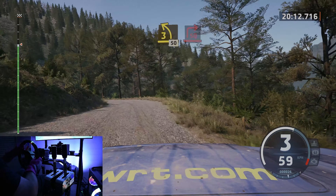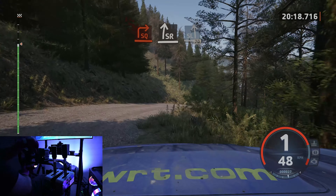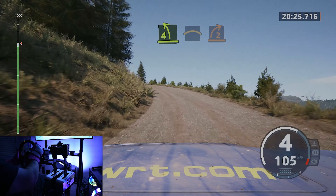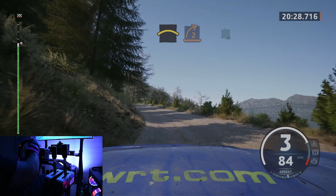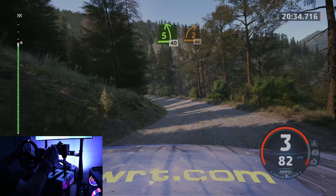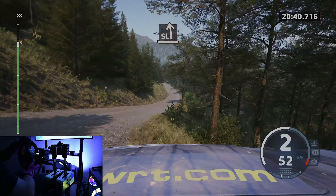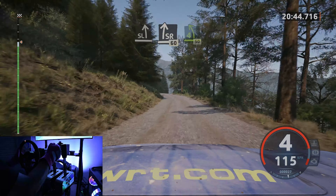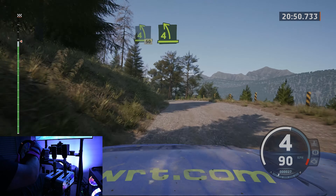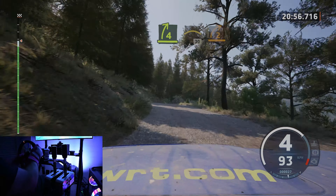Square right, half long, opens, to slight right. And slight left, 70. Late, 4 left, very long, opens, and crest, to 2 right, short. And 5 left, slowly, 40. To the right, to the crest, tightens, 40. Slight left, long. And slight right, to the jump, 60. 4 left, half long, 50. 4 left, half long. And 4 right, to the crest, into crest, 30. 2 right, short, into crest, 50.